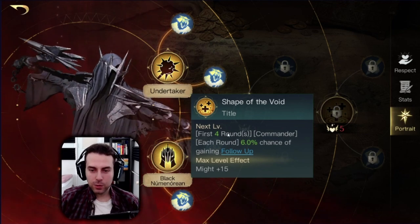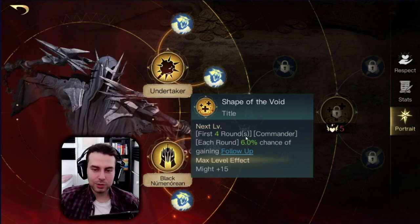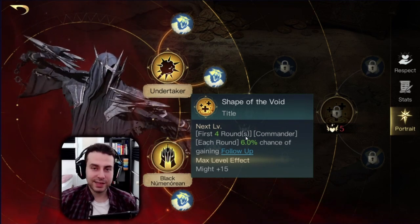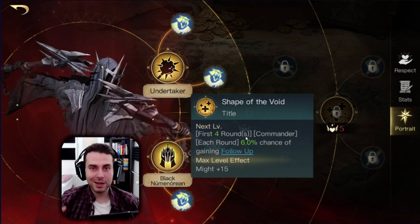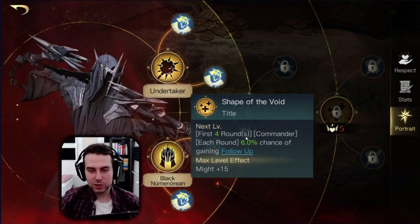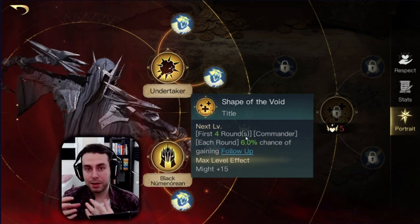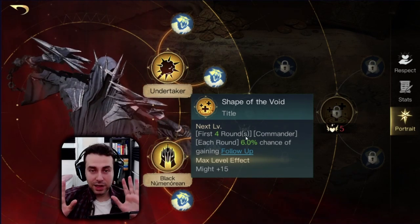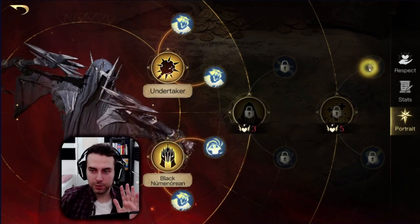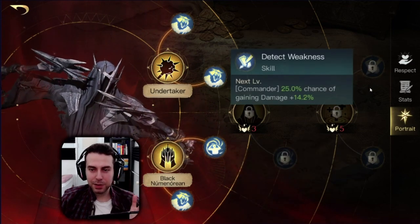Now let's look at the Respect 5 skills and decide why Shape of the Void is so good. For the first four rounds, each round there is a certain percentage chance to gain follow-up. If you max this out it will be 90%, which is very reliable, making the Shadow so strong. You have follow-up for your first rounds, making you kind of bursty. This isn't his front-load damage build — that would evolve around lowering defenses as well as Tech Weakness.